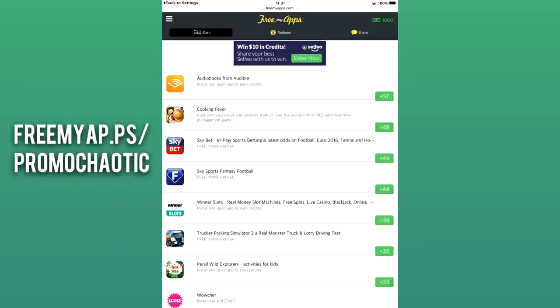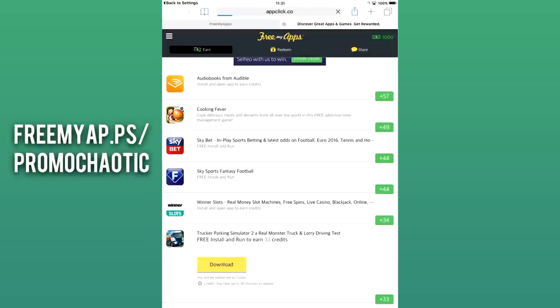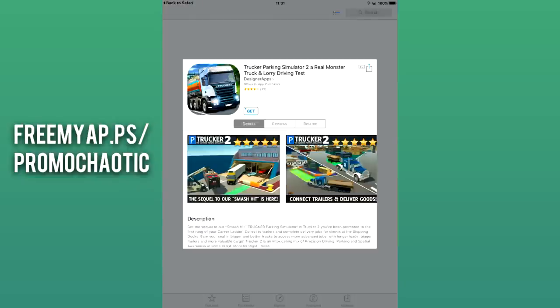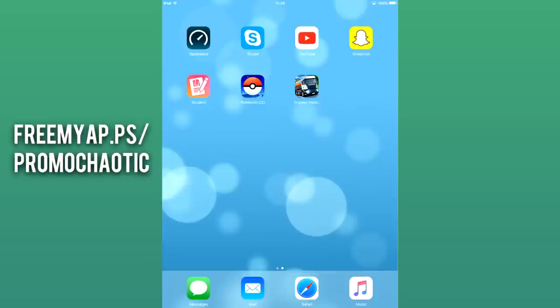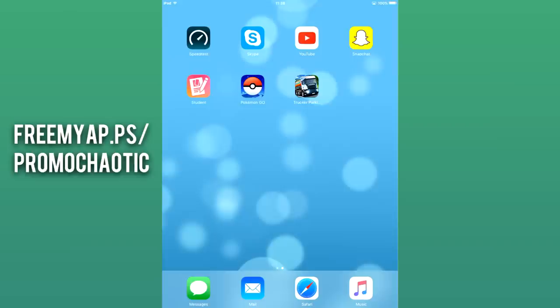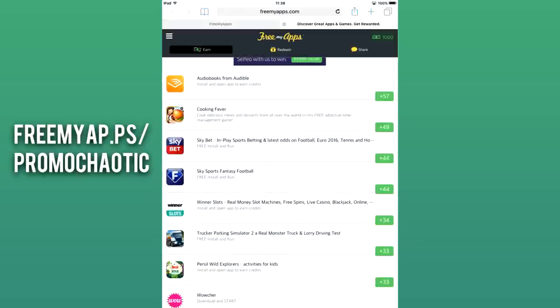Once you have Free My Apps installed, you can now begin. To earn additional credits, you'll need to download apps from the Earn tab. Simply select an app and press download. You'll then be redirected to the app store to download it — do so, and once it has, load the app up and simply run it for about 30 to 60 seconds. You can then close the app and go back to Free My Apps where you'll receive your credits.